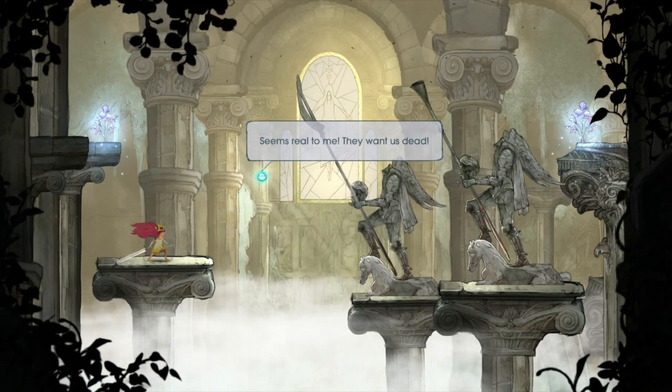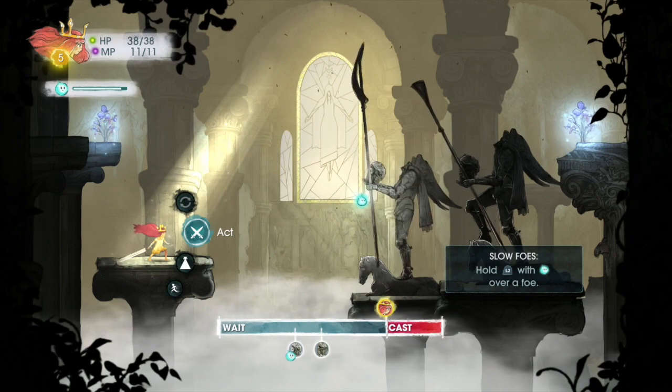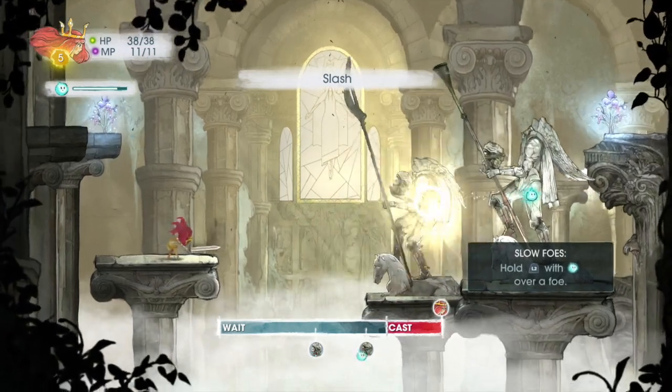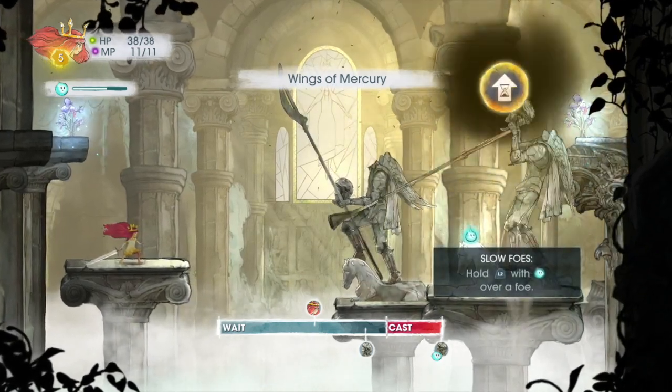In the fight sequence, the timeline determines who can cast their ability first. Some of her abilities are accessible through an action wheel. The action wheel contains abilities like Slash, Block, Heal, Ray of Light, etc., and it also contains Run and Party members.